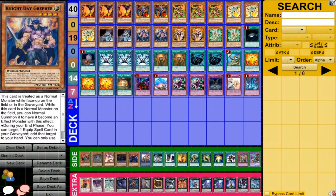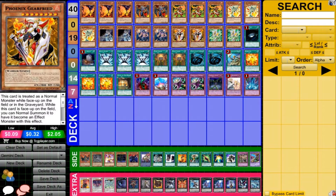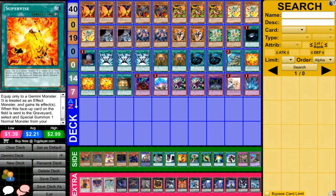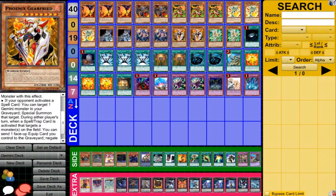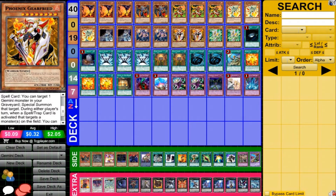Night Day Graffer has pretty decent stats and is used to get an equip card from your graveyard — it allows you to get Mage Power or Supervise. Supervise is a big key card of the deck, and we'll talk about that when I get to it. Then we have two Phoenix Scarefreed — kind of the boss of the deck, very powerful. It has two really nice effects: you can gain advantage whenever your opponent activates a spell card, and you can negate spells or traps that target. Dumping Supervise is a big part of the deck, so it can be very nice.